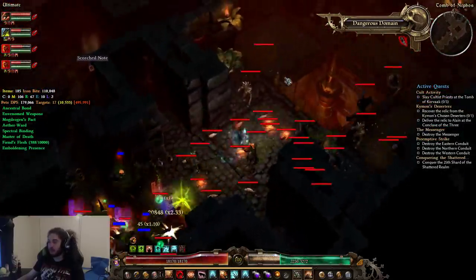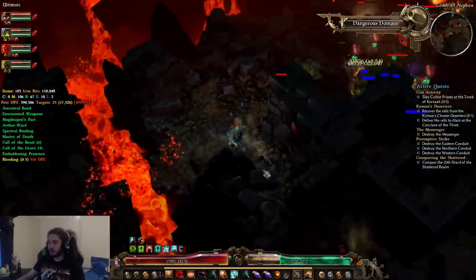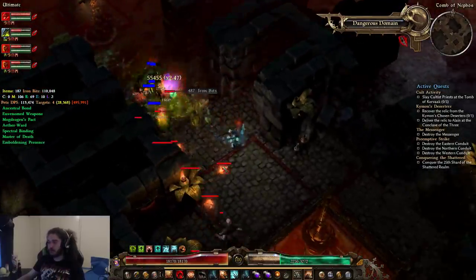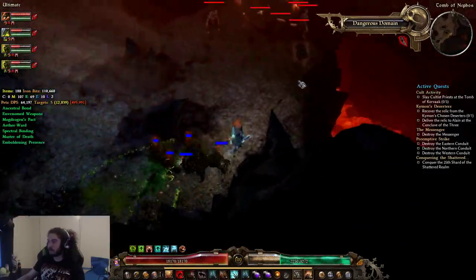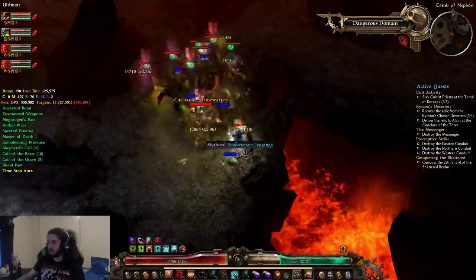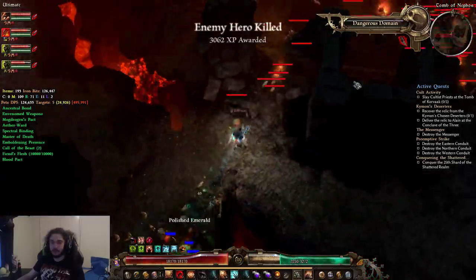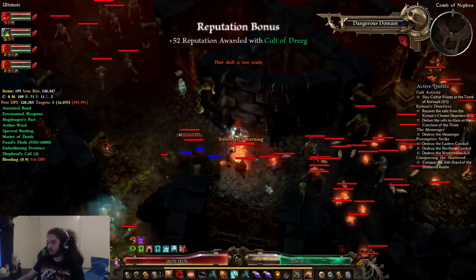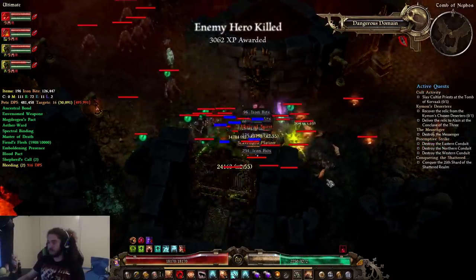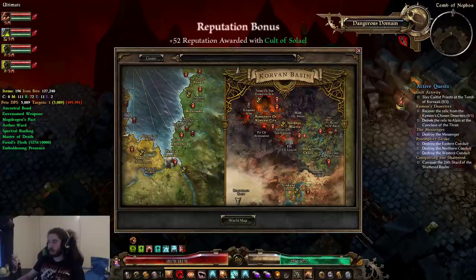Spawn location number one — also this place is pretty solid for rep because there are so many units that die quickly. Location one is here but we don't have it. Let's move to bottom right — there it is! And then the last one would just be up here.